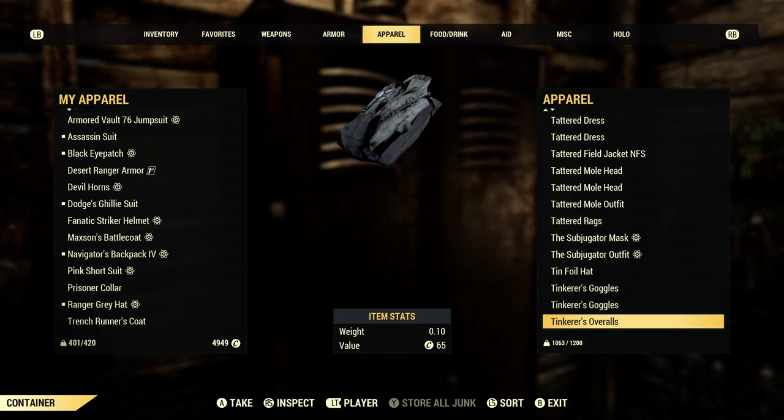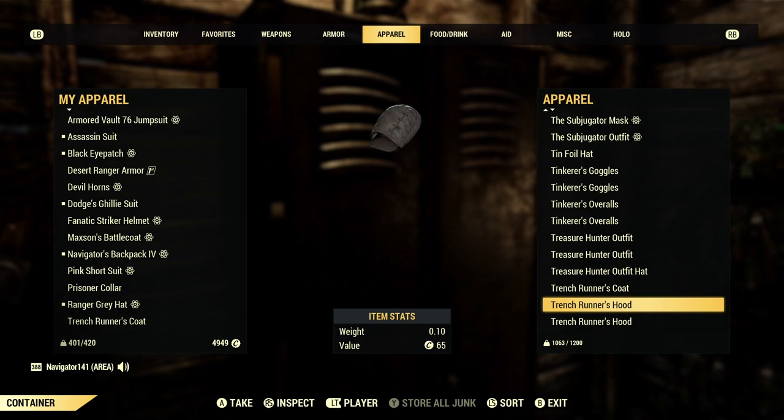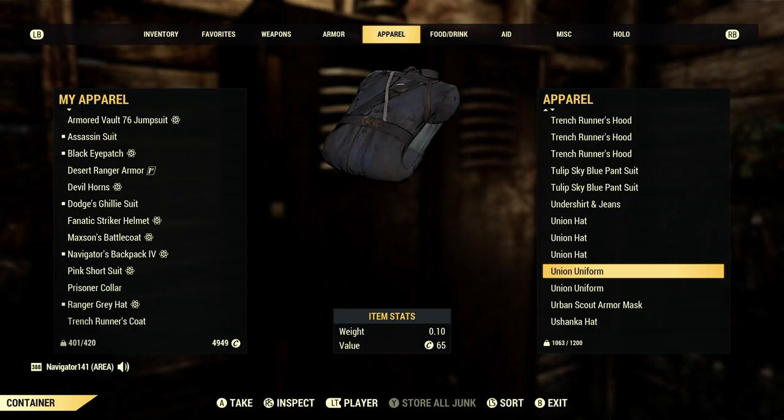Tinkerer's Overalls — this outfit is actually really cool. I love the utility belt, really, really great. Treasure Hunter outfit — I'm going to use this for a Captain Price build. Trench Raider stuff — always great to have. I'm actually excited for the upcoming camo version of this — it's going to be a camo coat and a camo hood. The Union and Confederate uniforms — I love these, they look so cool. Just such a great idea having both factions in-game.